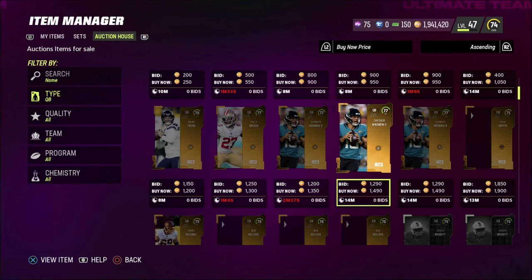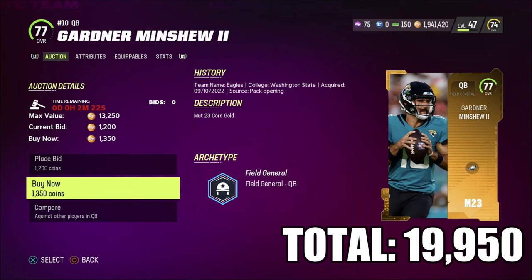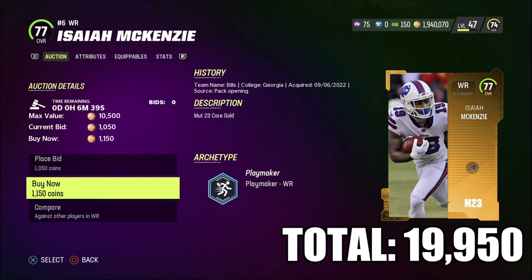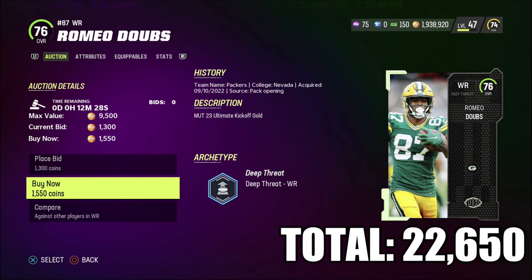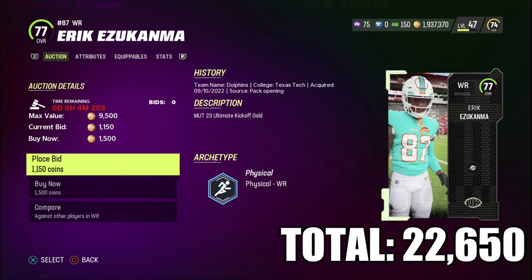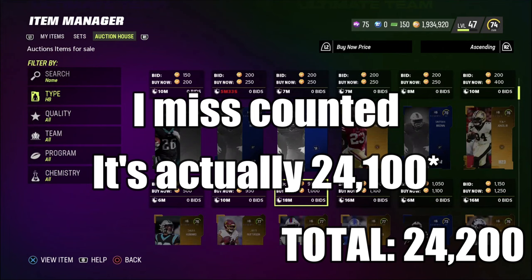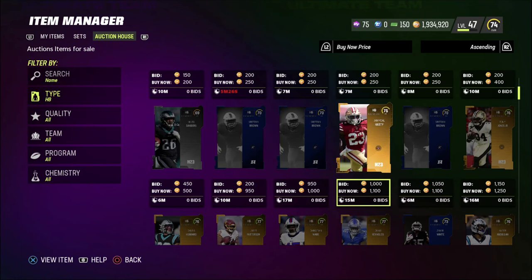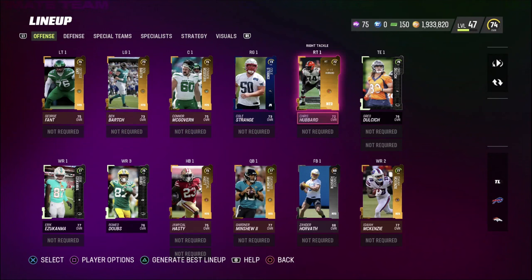Now let's air out on the offensive side. The quarterbacks looked way too expensive, but I feel like if we get Gardner Minshew, surround him with some good weapons, he could lead us to our first victory of this series. I want to spend a lot at wide receiver — Isaiah McKenzie for 1,150 coins, Romeo Dubs, a 76 overall rookie, for 1,550 coins, and Eric for 1,500 coins. The others are out of our price range since we still need a running back and tight end. We're sitting at 23,900 coins, and Jamichael Hasty at 75 overall for 1,100 coins lines up perfectly to complete the squad.